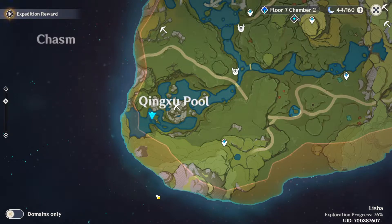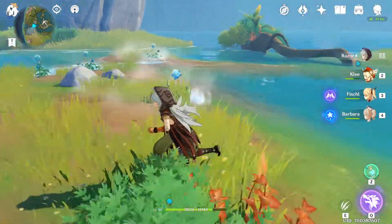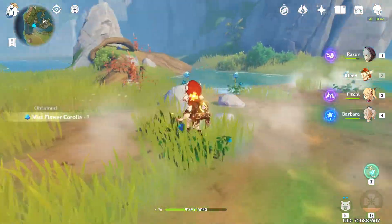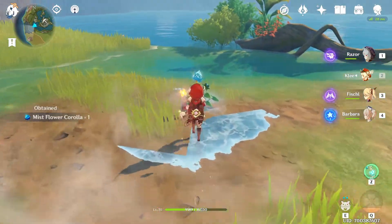For the next location, come over to Kingshu Pool. Teleport over here and then glide all the way down, and when you do that you're going to find four flowers. Again, use one of your pyro or fire characters to melt them down and then you can pick them up — just like that.